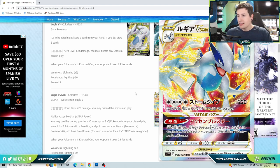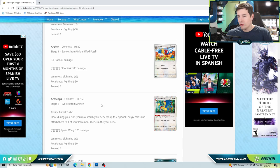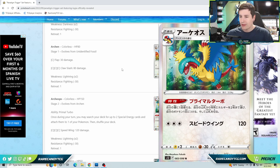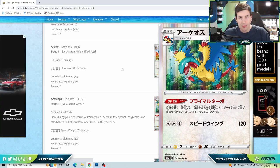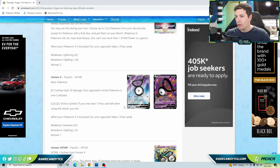Looking through the card pool, there aren't too many cool colorless Pokémon with abilities to accelerate, but probably the best one is Barrel. There is also a brand new colorless Pokémon in this set that's pretty important for Lugia — and that's the new Archeops. Archeops has a really strong ability: once during your turn, you may search your deck for up to two special energy cards and attach them to one of your Pokémon.